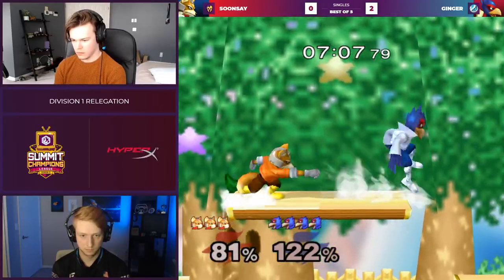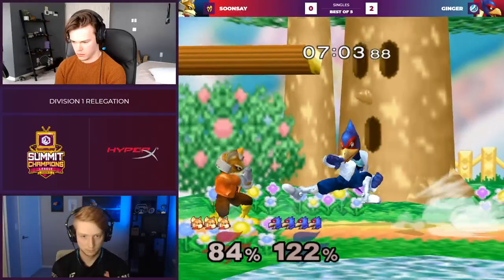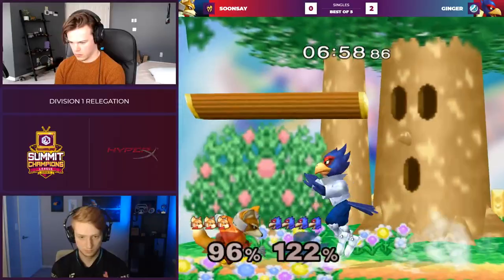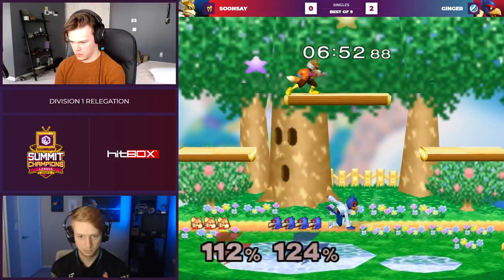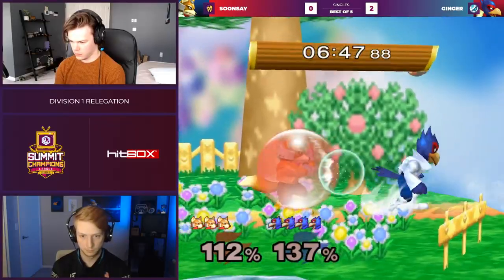The damage shines on the inside, goes to the top platform, shield pressures even on the platform. Not afraid. Making the top platform look like center stage. And even the rolls look so scary. Ginger has put the fear into him right now. Sunse had to full hop from the top platform just to escape this man.